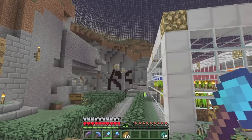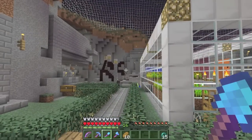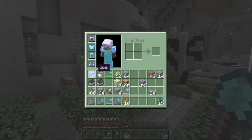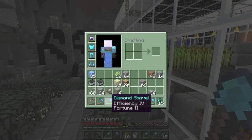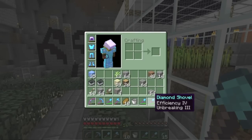Greetings everyone, welcome to another episode on my survival world. Today's a little bit special, but first I went to the end and went on an enchanting spree. I did three shovels and got these enchants: Efficiency 3, Fortune 2 — useless. Efficiency 4 — that's a good enchant. And the best one: Unbreaking 3, Efficiency 4, Silk Touch 1 — exactly what I wanted.